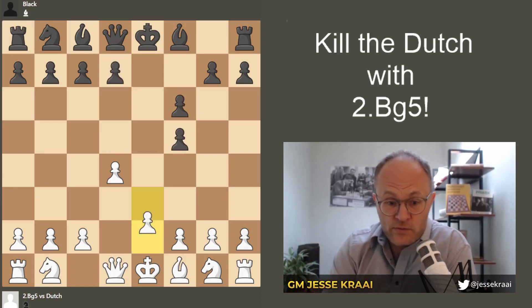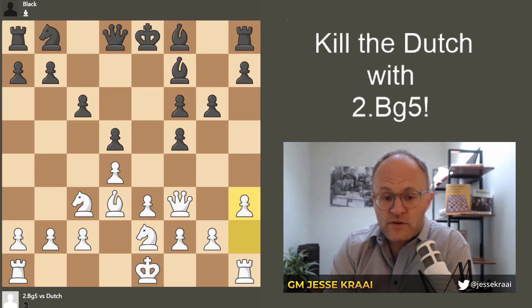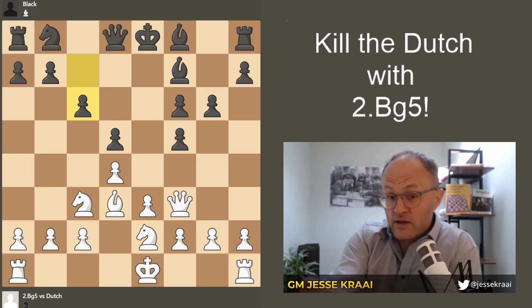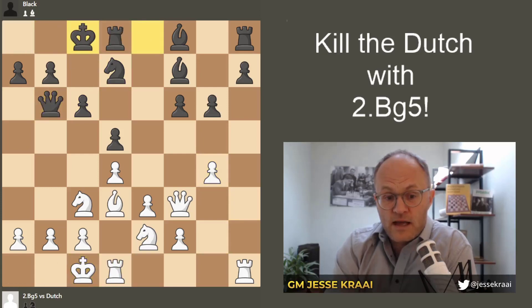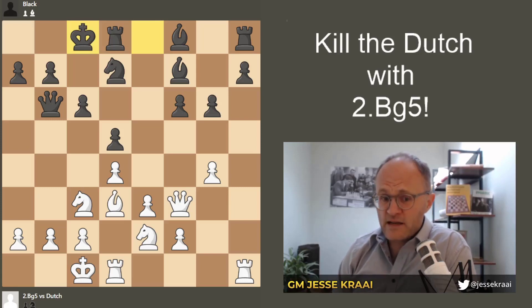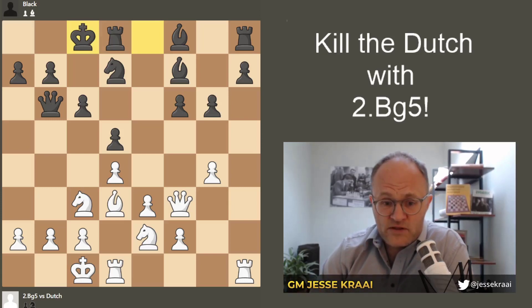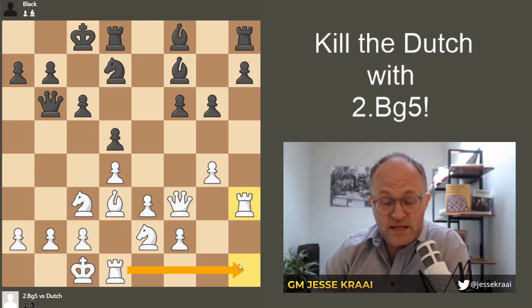We just do our setup: bishop d3, queen f3, knight e2. Black could do different moves, but you get the drift. h4 is a fine move here — I'm playing to open the position for my rook. This was actually a position that Carlsen had as White against Radjabov, and he played knight f4, which is fine. But for our purposes, rook h3 gives a huge and clear advantage — we have the better pieces, the better king, and the knight is dominated.